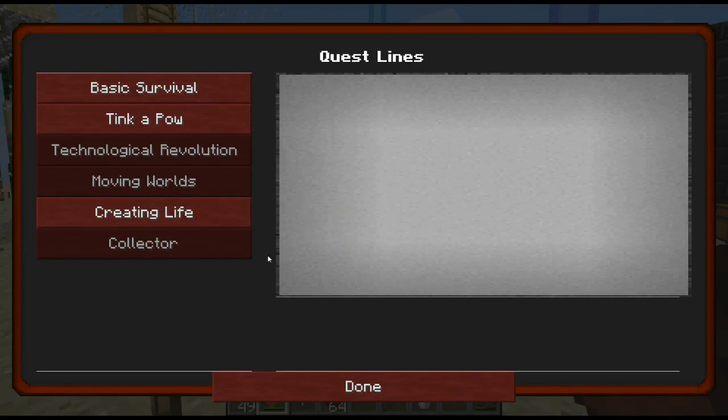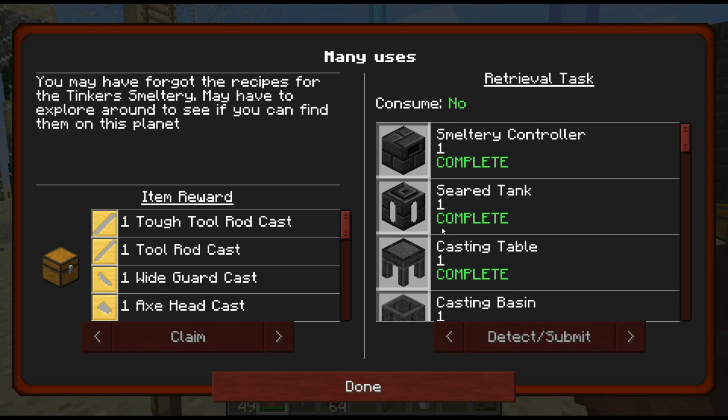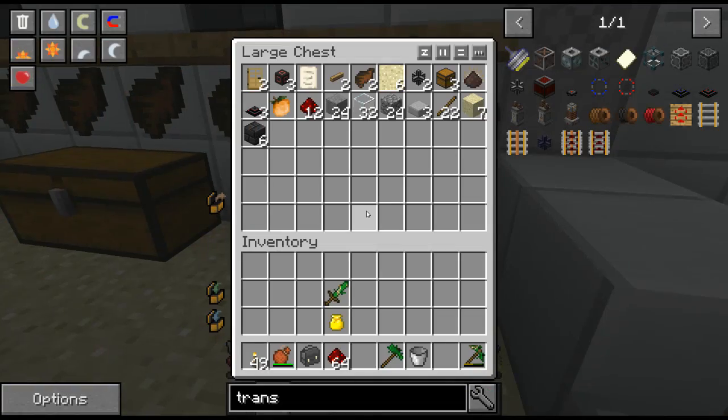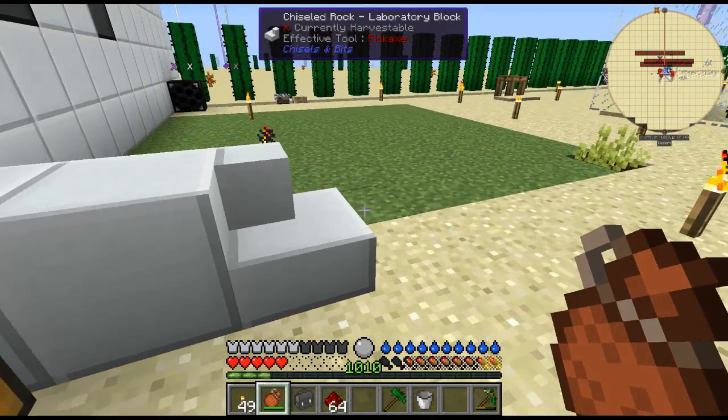Tinker Pal is all done. We can actually make a start on upgrading our tools using obsidian - not bad - and we get soulforged steel if we make obsidian tools. I think that's something definitely worthwhile. So let's make an ingot cast.